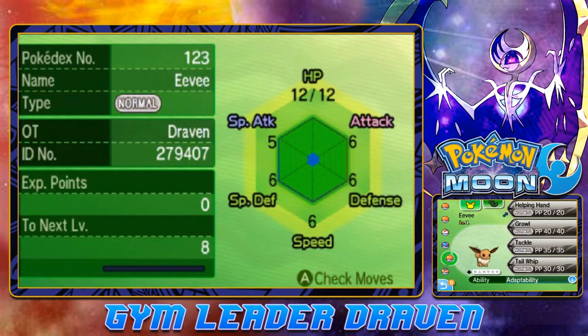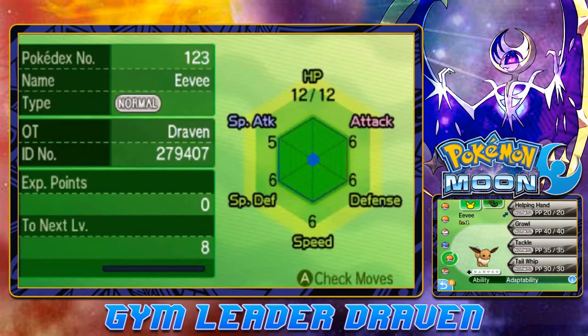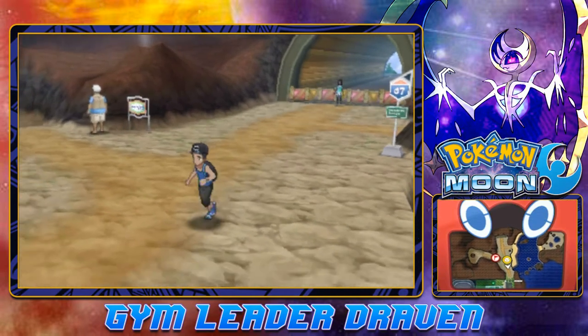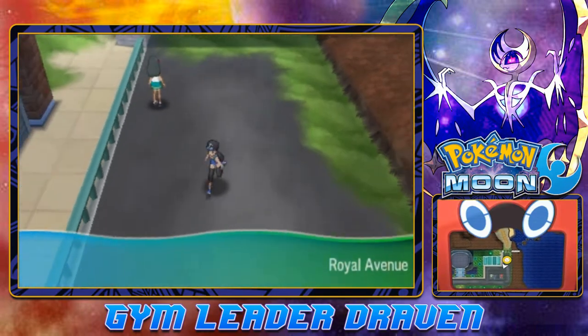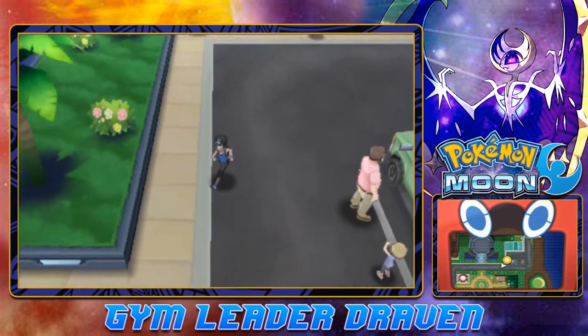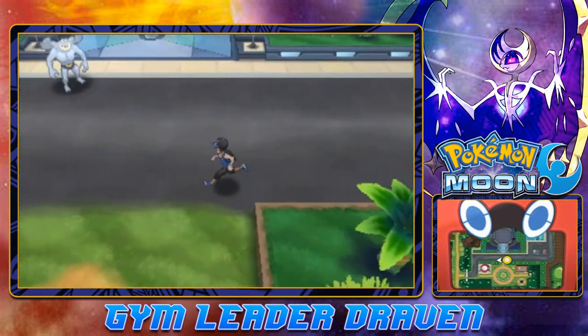We got ourselves a new Eevee, and we're going to put this Pokemon back into the PC because it can evolve into eight different kinds of Pokemon. Each one of them is a singular type, and we kind of need another Pokemon with double-typing and all that stuff, so let's go right ahead and just take care of that.